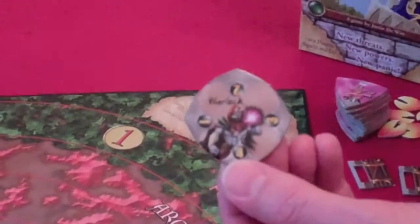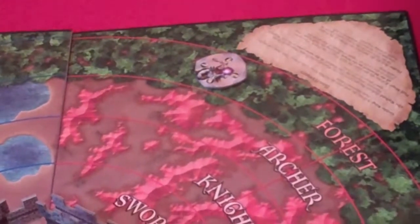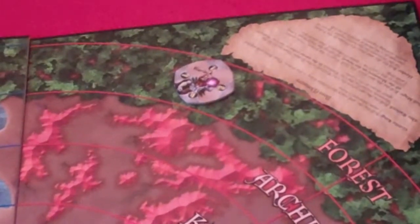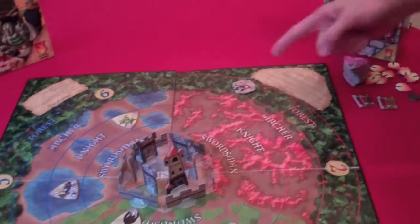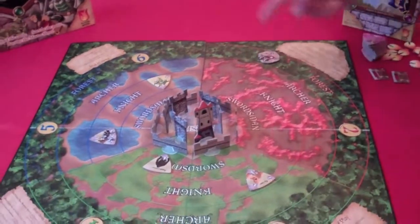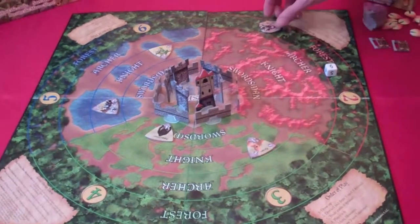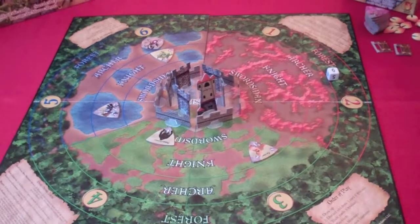The warlock causes players to lose magic cards. When he's placed on the board, all players must discard one wizard card. The warlock is also immune to magical attacks — wizard cards cannot be used against him, so you'll have to use the castle deck. His movement is based on teleportation: he'll always move one space forward, but he'll end up in whatever arc you get by die roll. In this case, because I rolled a six, he moves into the archer ring but ends up in arc six. That's how his movement works.